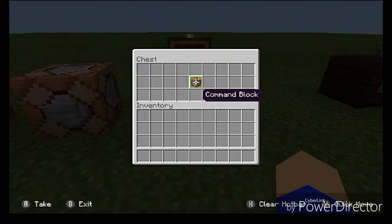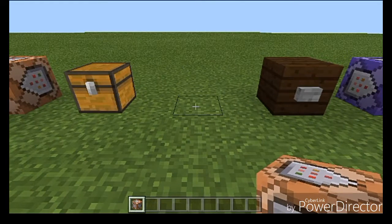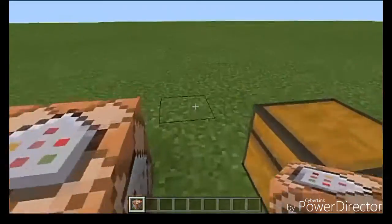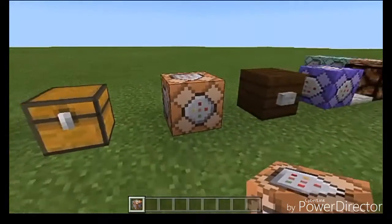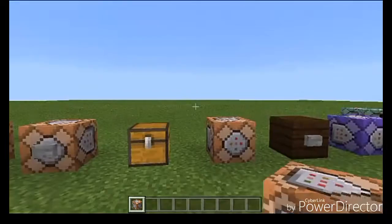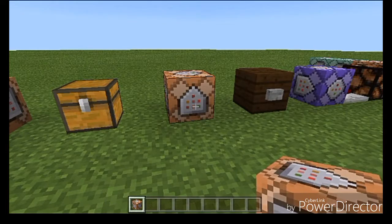Now let's look at the actual Command Block itself. Before you place down the Command Block, realize that it's direction sensitive - whatever direction you're facing when you place it down, the Command Block will be facing that specific direction. The front of the Command Block has a little circle, the back has a square, and the sides have arrows pointing towards the circle. That's how you know what direction a Command Block is facing, and those arrows are important.